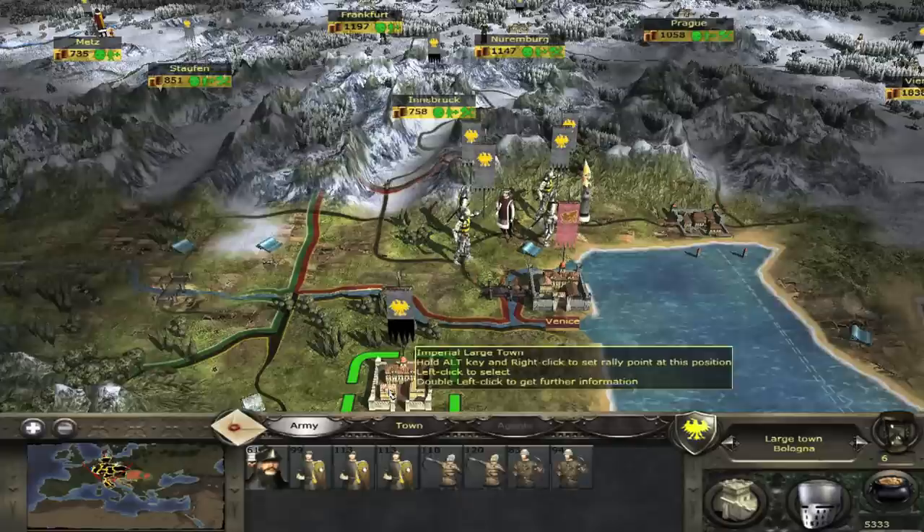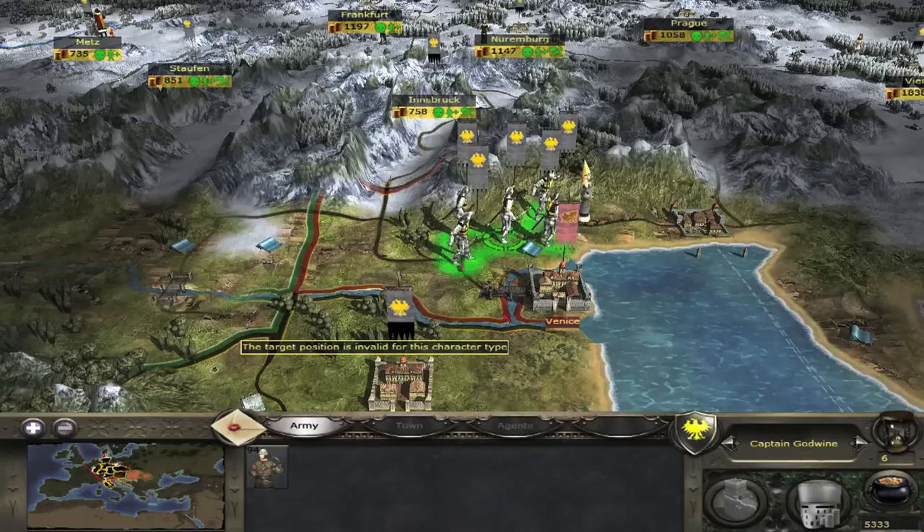Once my men are in position, I send a final unit to land in the same tile as the diplomat. Since he cannot retreat to any tile, he is killed. You cannot kill your own agents with this technique.